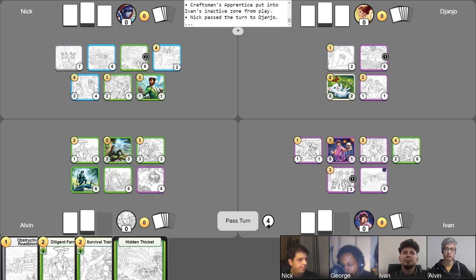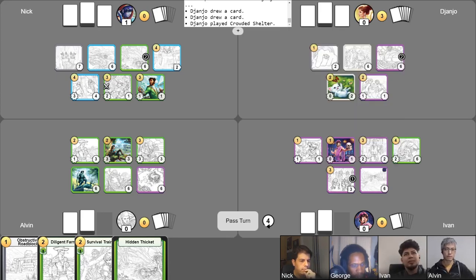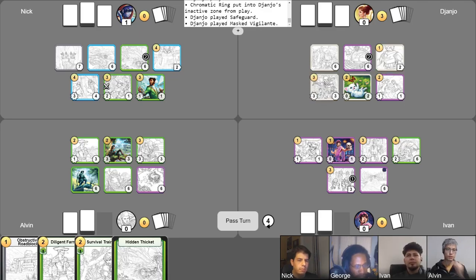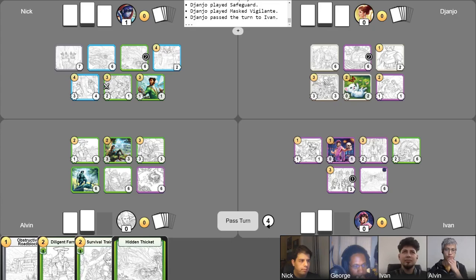So you're going to score one point for Treasure Hunter. True that. One point from Eldrian. I will start with drawing a card, my free card. I put one gold on my — cool, draw another card and another card. I put my Crowded Shelter down. To make sure. I sell my Chromatic Ring to get back up to four. I also play Safeguard. I summon Mass Vigilante to the field. Not bad. I knew he was there. Pass my turn.